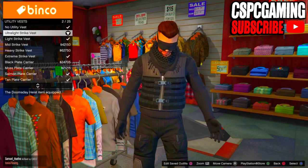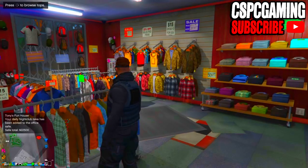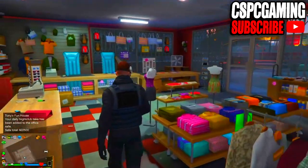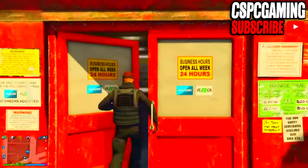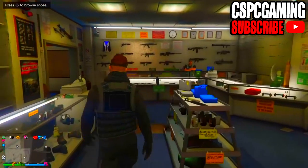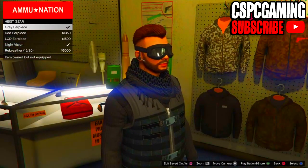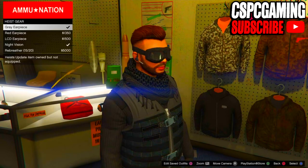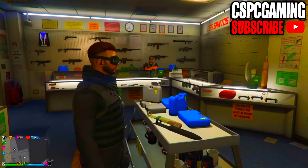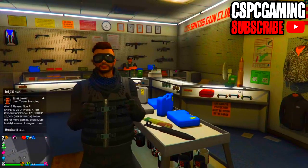Now our outfit should look something like this. Next, make your way over to any gun store in GTA 5 online. Once you've arrived at the gun shop, make your way to the middle of the gun shop onto the little desk platform, go to high skier, and go ahead and purchase any of the earpieces — I recommend the grey earpiece. Once you've purchased it, go ahead and equip it.